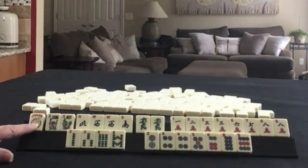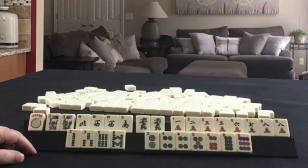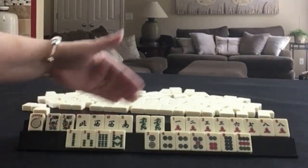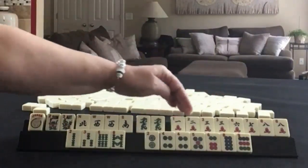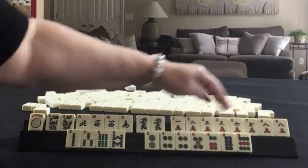We have a joker, a pair of flowers — the numbers don't matter, it just looks pretty if they're in order. We almost have news with a pair of Wests. We have a pair of green dragons. In cracks, we have 1, 2, 3, 6, 7, 8, and pairs of 3s and 8s.